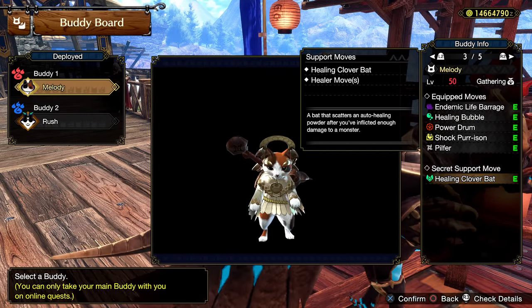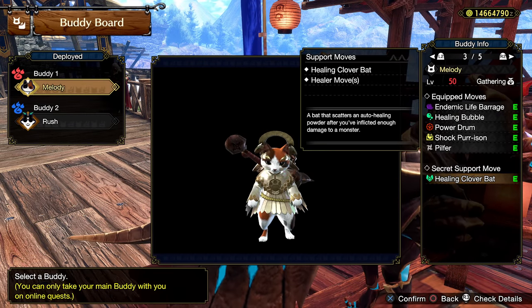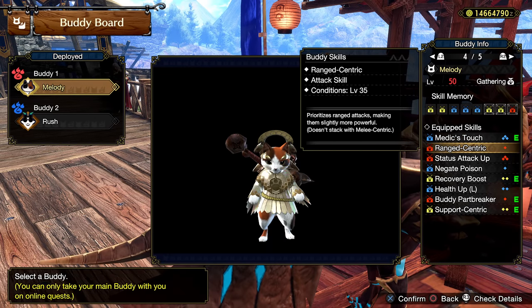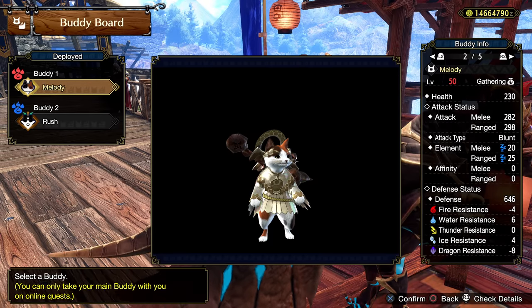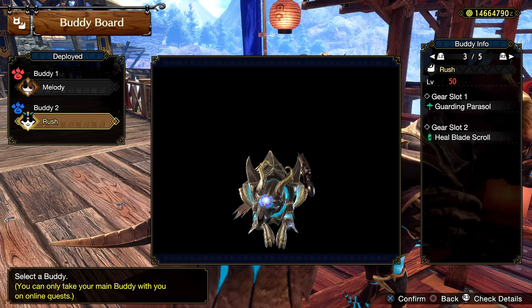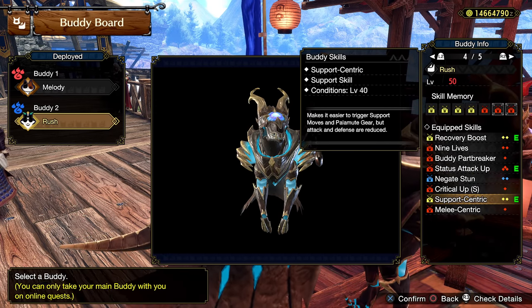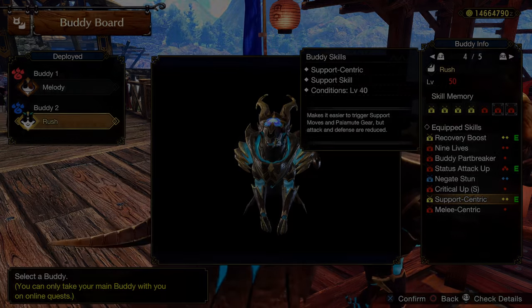Moving to Palico. Doesn't have to be healer cat, but as long as you have Clover bat it'll be great. Power drum is nice for more defense and obviously damage, but with Clover and the rest of your heals, you'll be going to full HP in seconds very often. Personally, at least for GS, I think double dogs with umbrella and heal blade scroll are a bit better, but your choice. CB or more range weapons want the cats, while dogs are nice for GS. Equip a sleep or para weapon on them so they can immobilize monsters so you can regen more or deal more damage.